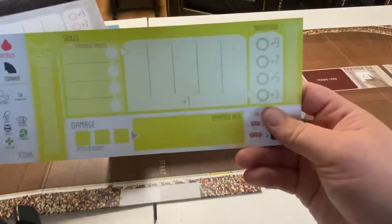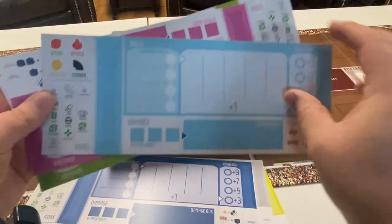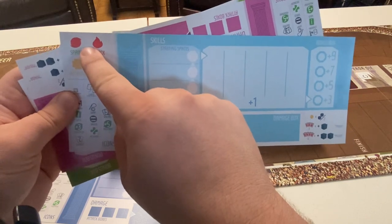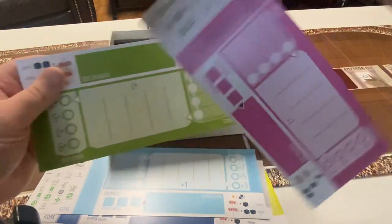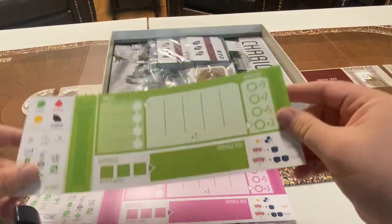It comes with six different colors: yellow, gray, dark blue, light blue — which has an interesting typo in the upper left corner where the sprint icon is red when it should be green — and then pink and kind of an ugly lime green, but it's not too bad.